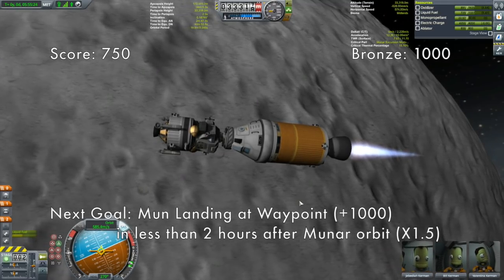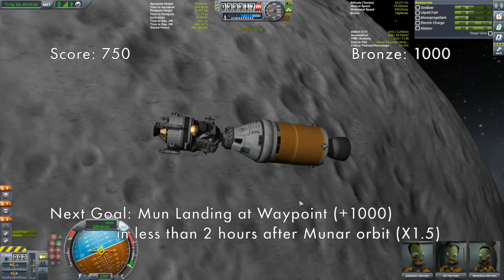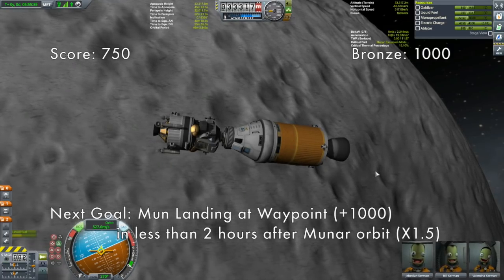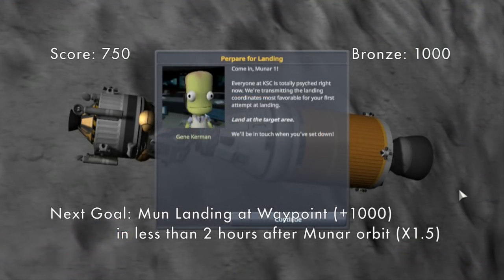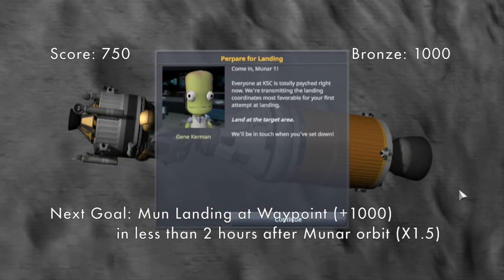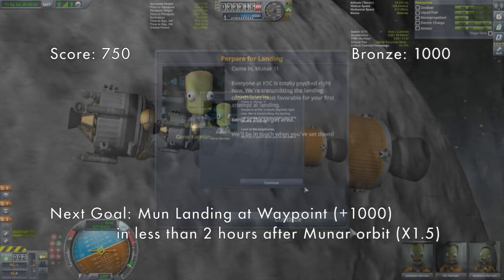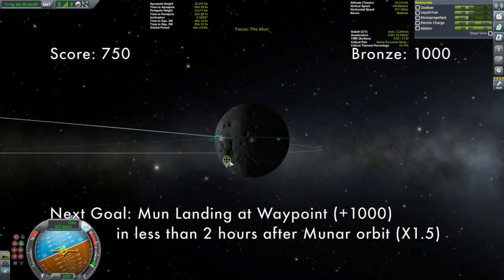You have to restart the mission all over again — something to be aware of. There are also no accuracy points here; we just have to make Gene happy. That should be good enough. Now: prepare for landing, Munar 1. Everyone at the KSC is totally psyched. We're transmitting the most favorable landing coordinates for your first attempt — land at the target area and we'll be in touch.